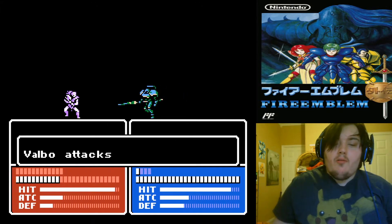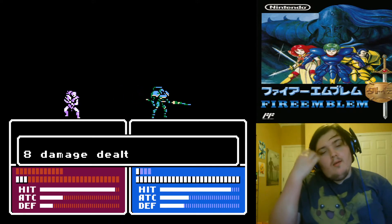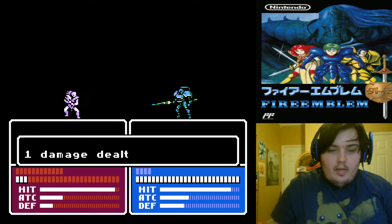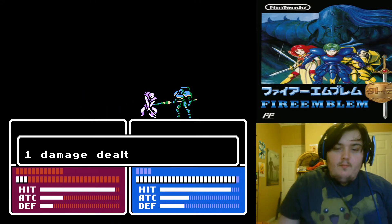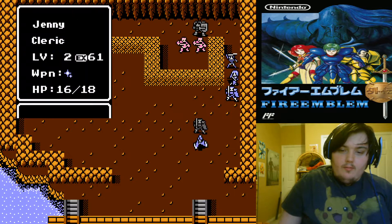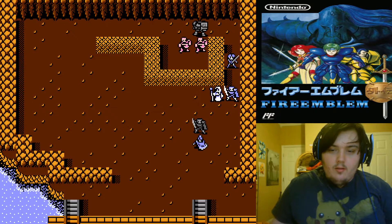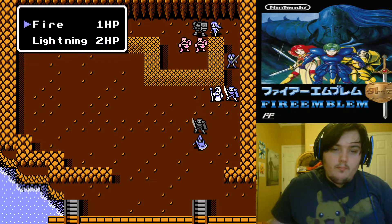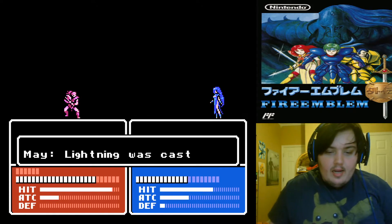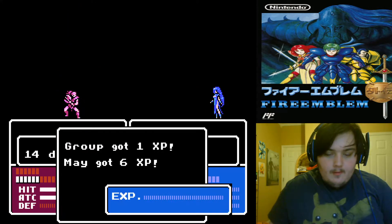Valbo's going to go and try to kill, but he can't kill because he's not fast enough. Luckily, Daha doesn't deal much damage either. I'm just gonna have Mei attack this guy. 6 EXP, level up — reach level 3, Magic up 1, Skill up 1. Nice.